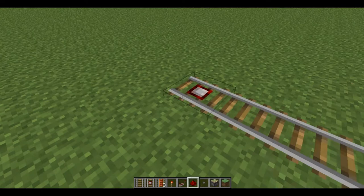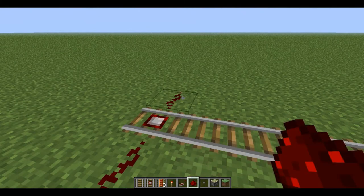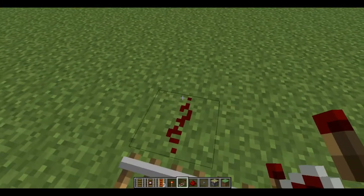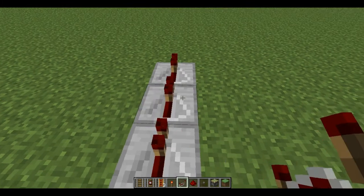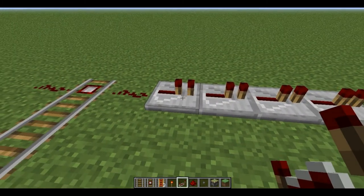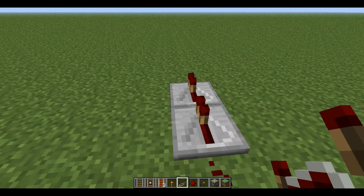Then you take redstone and go off to the sides. Then you put four repeaters on each side — one, two, three, four — and it's important to set this one one tick behind. Then you do the same thing to the other side.